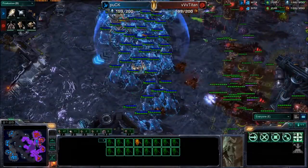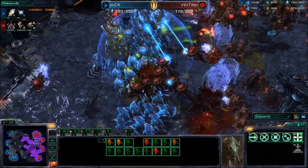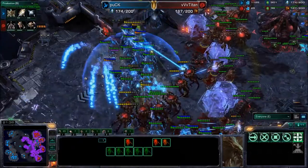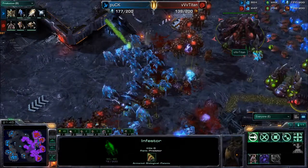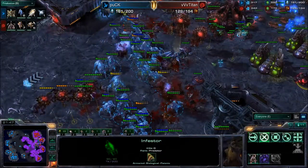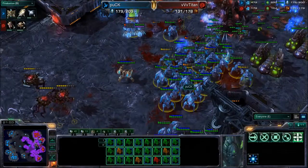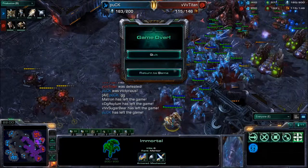Stalkers are splitting up. Infestors need to get off some Fungal Growth — there are no Banelings for actual splash damage, only Fungal Growth being used. Corruptors are focusing on the Colossi. Roaches and Hydras now battling it out, and it looks like another Fungal Growth may be coming in just a moment. The Infestors are now low on Energy, and Titan is now really behind on food count — down by 50. And it's really those upgrades. Titan losing to Puck here on Daybreak.